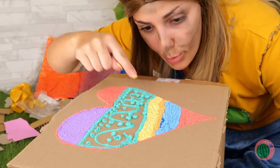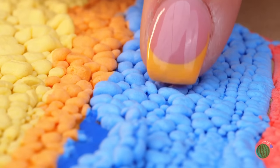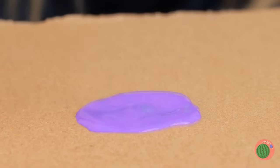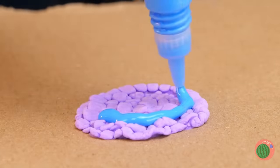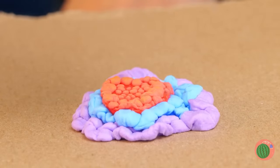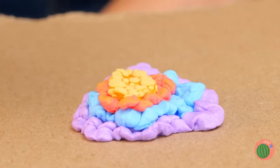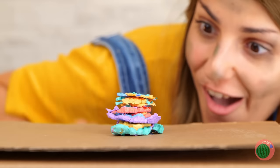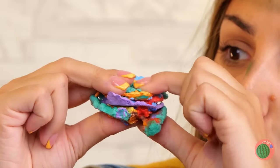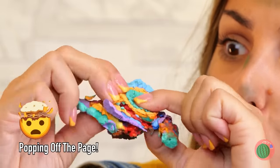Wow. A drawing you can reach out and touch. Let's try making layers — layers upon layers. It's a tower. No, it's a pizza. Wait — a leaning tower of pizza? Either way, it's squishy.